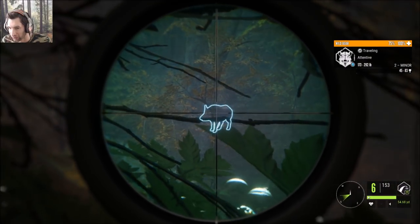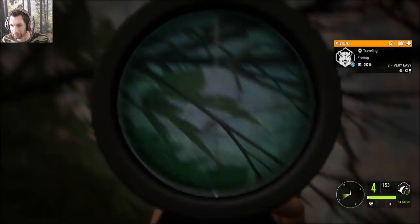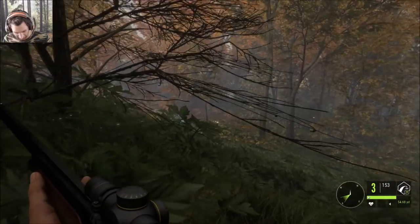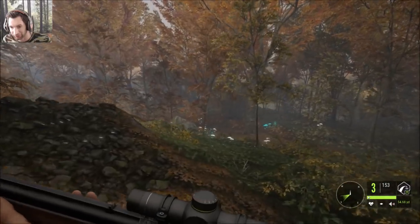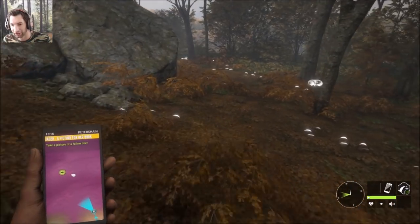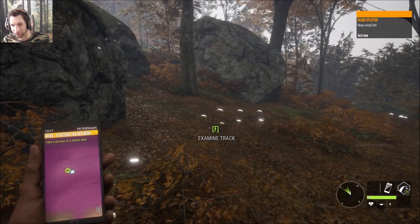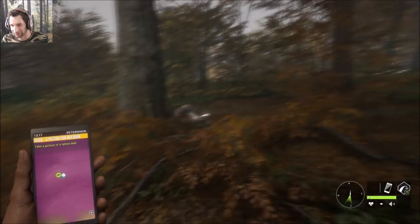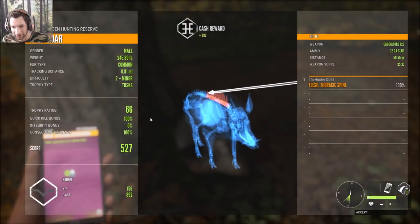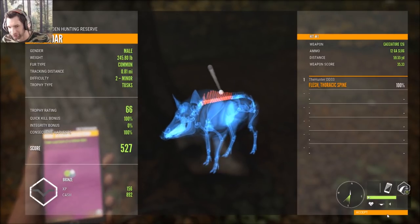Went for a double lung shot and completely dropped him. Oh there's another male - did we hit him? I know we hit him but I'm not sure if we hit him good enough. We got an intestine hit on him - that should bring him down no problem. Let's pick up this first male: we took a shot at 59 yards, ended up hitting high in the spine - wasn't sure of the distance so I held a little high, caught him in the spine, dropped him right in his tracks. 892 cash on that one.